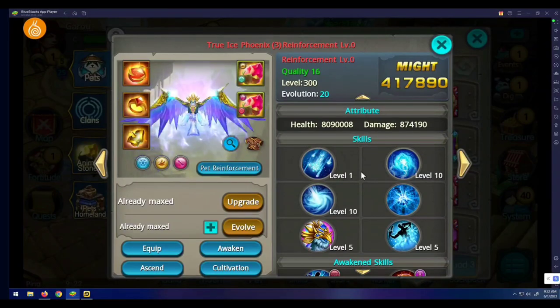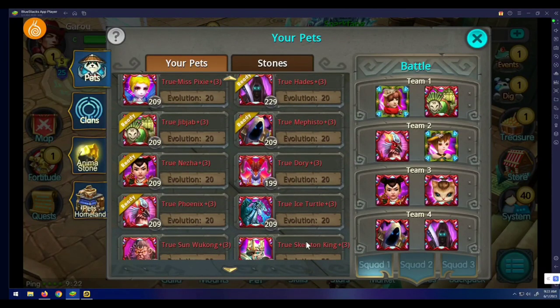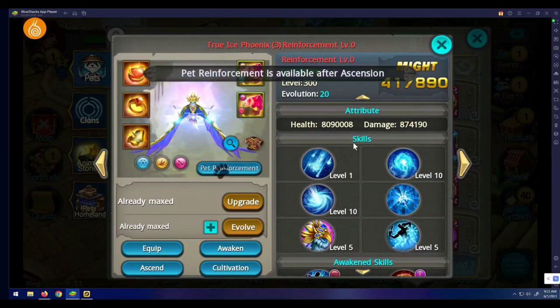So next update we could get Jib Jab and Hades, or Ice Turtle and Sun Wukong. That's basically what they're trying to do — that's what's going on with the pet ascension system for everybody wondering.